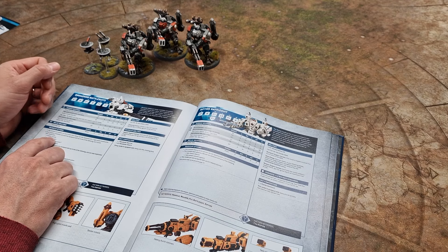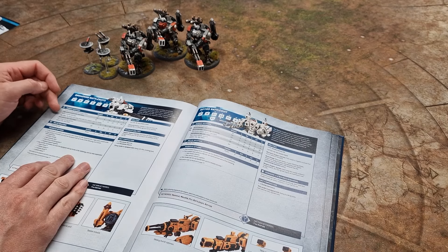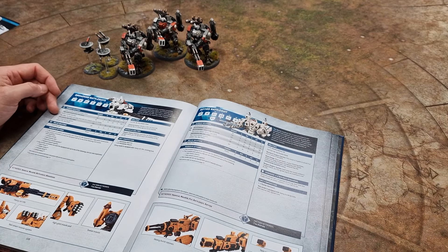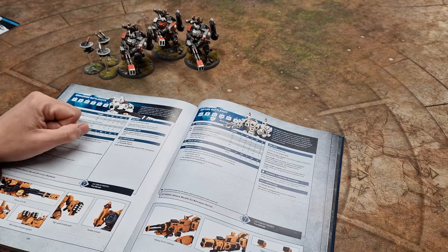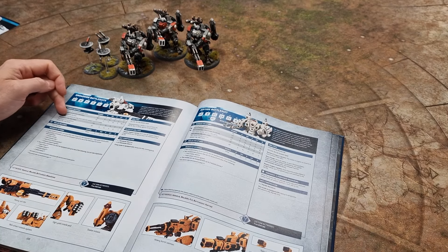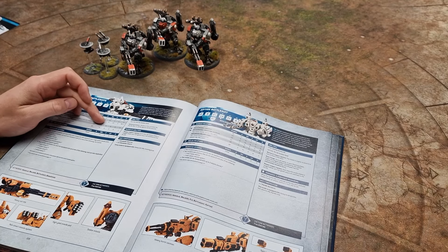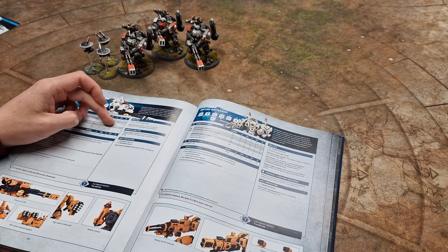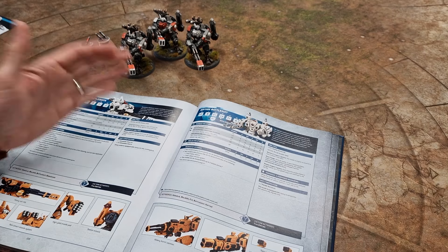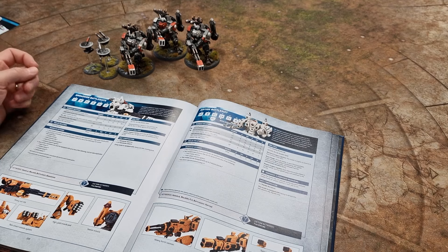I definitely take the seeker missile. There are often times in a game — that opening salvo or a key point — where you need to unleash as high an impact salvo as possible. These are one-shot weapons and I've got three in the squad. They need 4s to hit (modifiable), strength 14 — insane strength — AP -3, and D6 plus 1 damage. For that opening salvo just to get those extra shots coming through, it's a must-take. Highly recommended. So I'll take the seeker missile for sure.